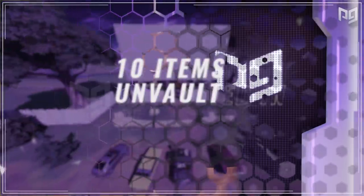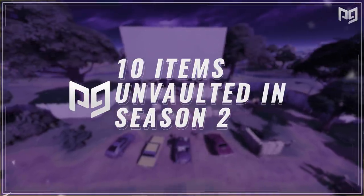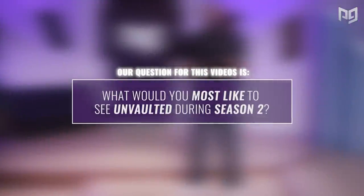With the last two updates, Fortnite has added a couple of old favorites back — we got the heavy assault rifle and the launch pad. But there's a whole new season ahead of us, so today I'm going to be going over ten items we think should be unvaulted in season two. For our question of the day, I'm wondering what you guys would like to see the most being unvaulted during season two.